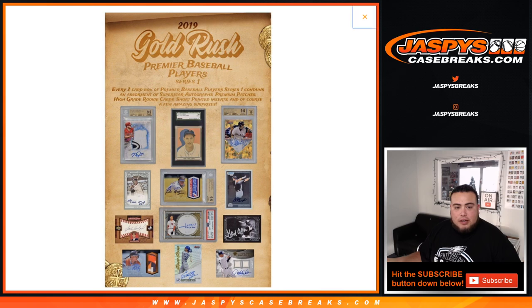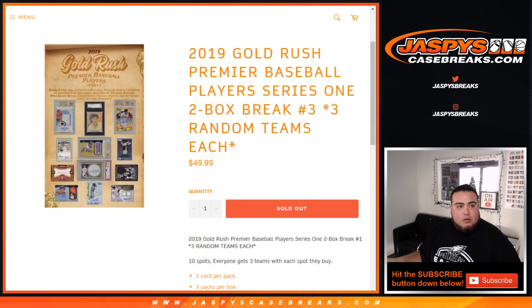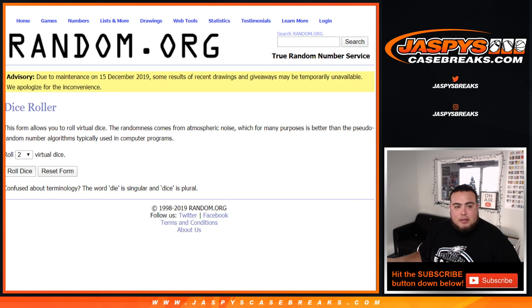Some of the nice sell sheet hits you can pull out of here. Now let's roll the dice, randomize those customer names and teams.